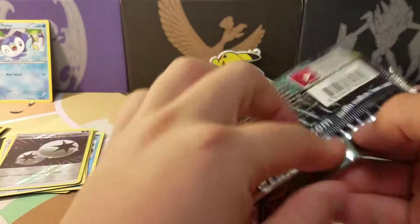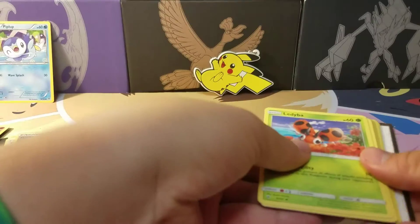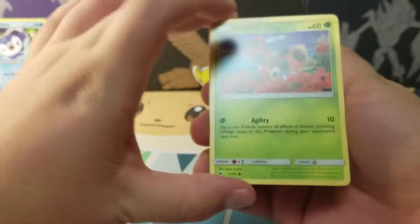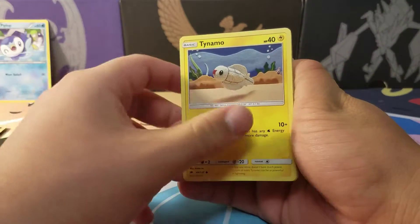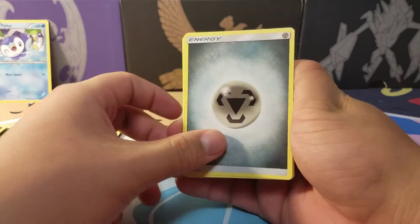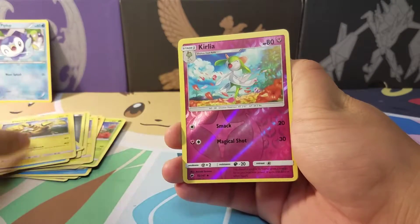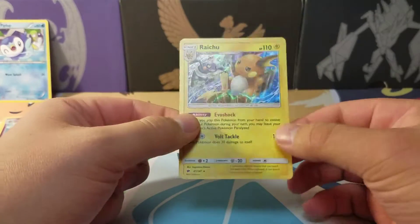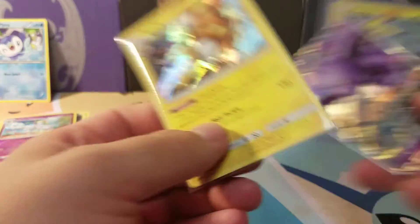And on to Burning Shadows, the last pack. We have Ledyba, Inkay, Crabrawler, Tynamo, Tangela, Metal Energy, Rotom Dex, Pokefinder Mode, Semipore, Electabuzz, Reverse Holo Kirlia — which I think I have; I think I need the Ralts — and a cool Raichu Holo. Not bad. So 2 for 3 in terms of Holos or better — I will definitely take that.